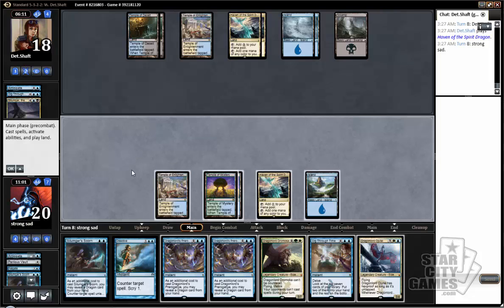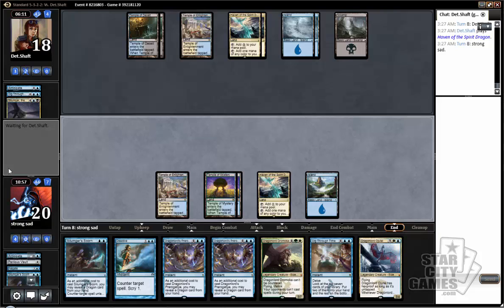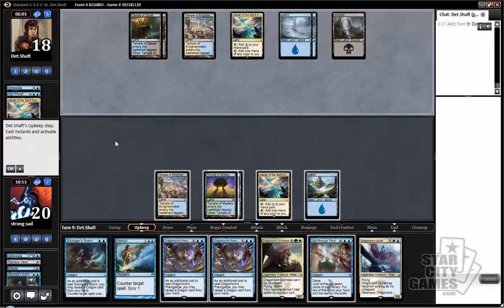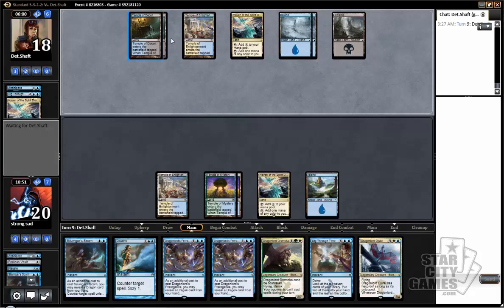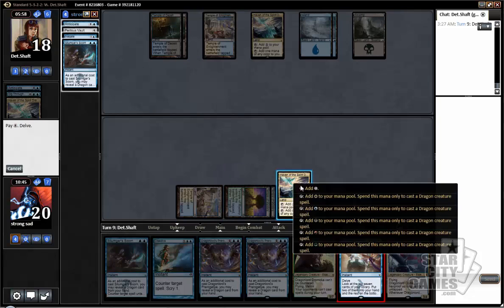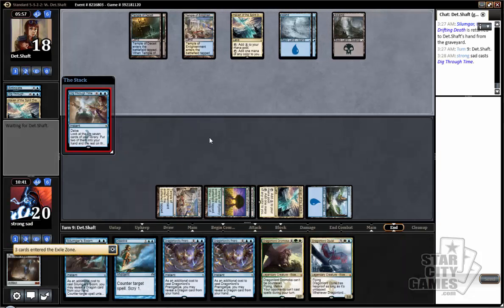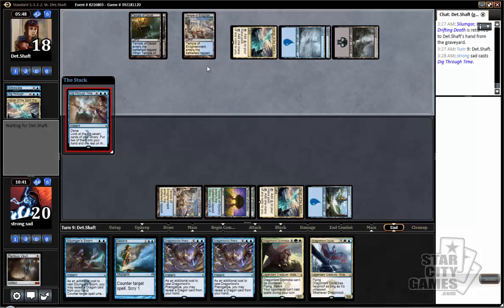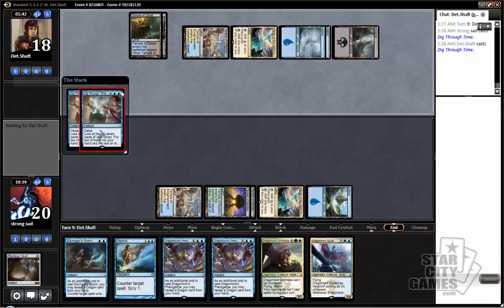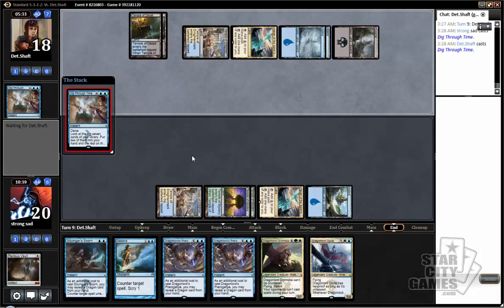I suppose we could just cast Ojutai, but that seems pretty dangerous — unlike them, we don't have removal spells. I didn't even talk about the potential of casting Dig Through Time next turn, but alright, I guess we'll just cast it now. I don't really care if it gets countered — if he wants to fight over that, I'm cool. We want to try to hit land drops. We know he has Ojutai, so there's no reason to leave open a mana. What's not okay is if he goes find a Scorn, counters our Dig Through Time, we don't draw a land, we cast Ojutai, he has a removal spell for it, and then we die.